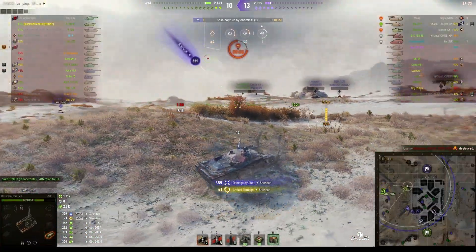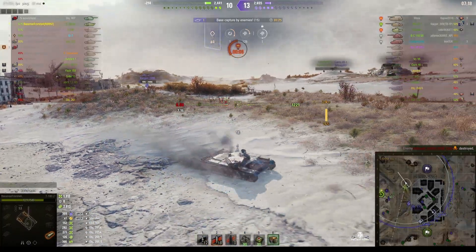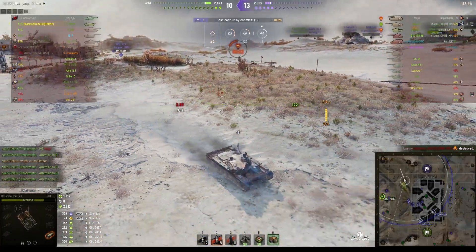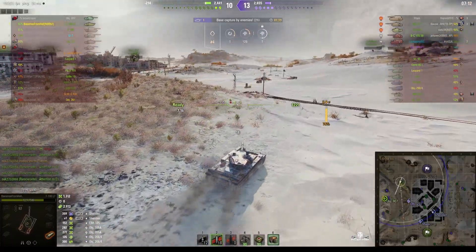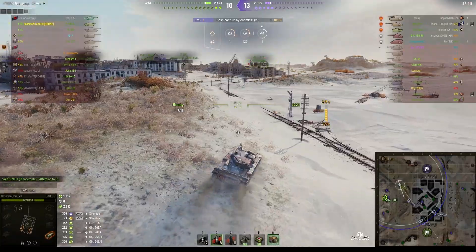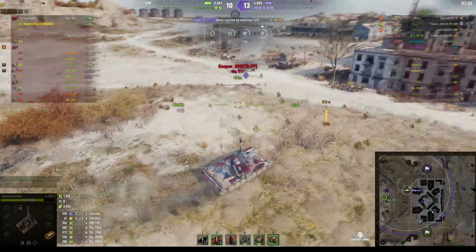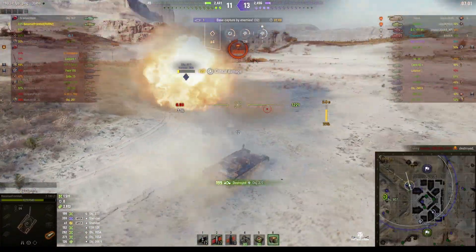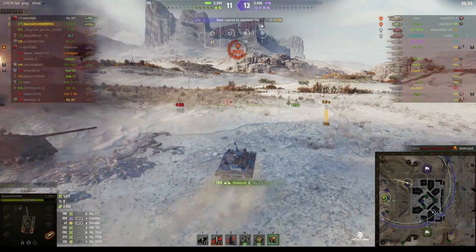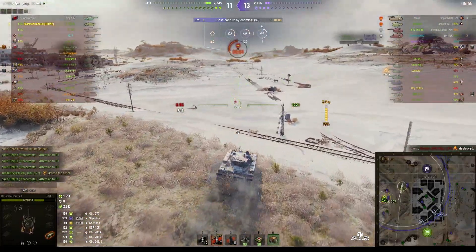They took one from the Sheridan — 359 damage from an APCR round. The enemy is now capping, realising these last two players are going to be the most difficult to bring down because they are really good players. He gets a shot on the enemy's rear — hello, you're gone! That was a solid kill, two kills now for Baseman. They've got to get to the cap area.